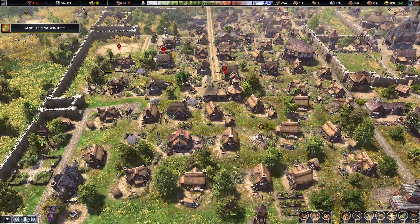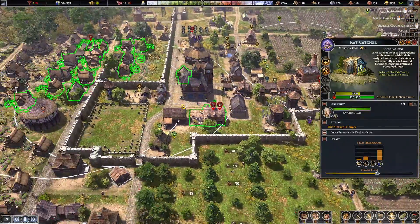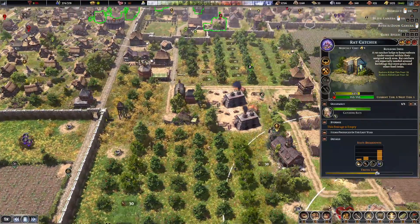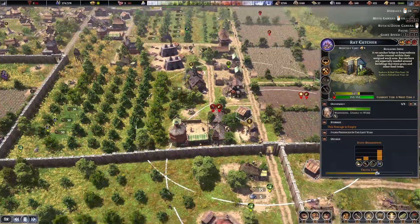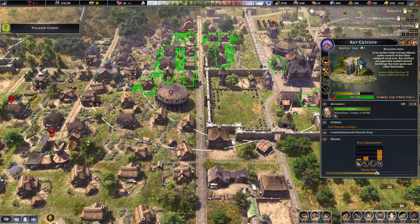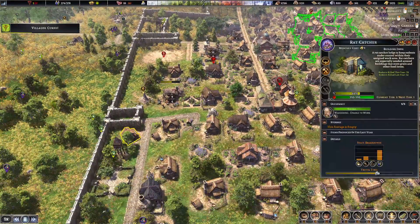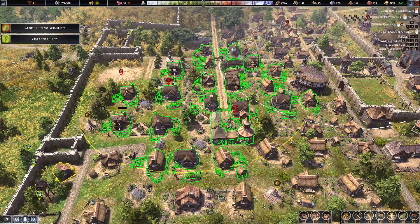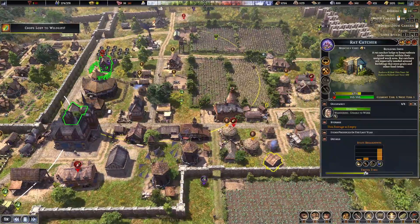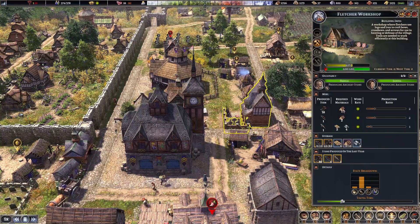Let me just try and balance this out. There are quite a few quality of life type changes. We'll just have to see if we can move the rat catchers around. Get one up here to get rid of the rats out of the storehouse.